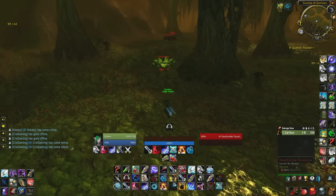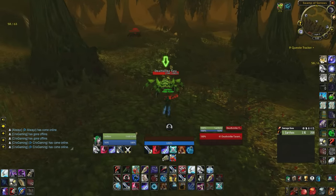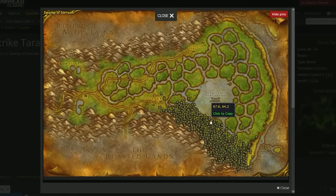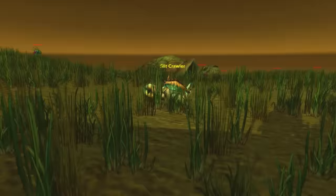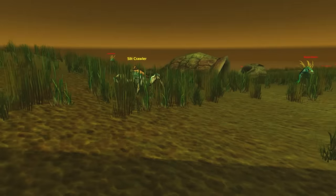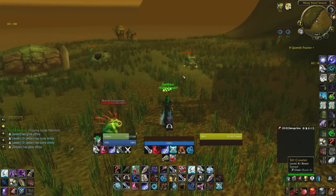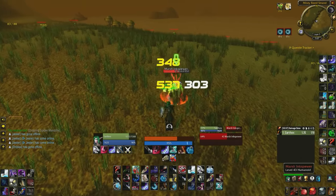You need to get Claw and Bite rank 6, which both can be attained in Swamp of Sorrows. Bite comes from the Deathstrike Tarantulas on the map, and Claw comes from the Silt Crawlers — the crabs you will find along the coast, just on the top and bottom of the coast. Bite will usually take a lot longer than Claw for you to learn how to teach it to your other pets.